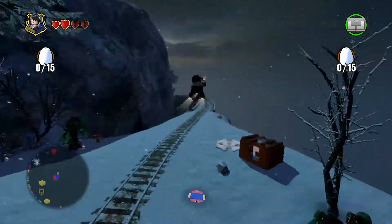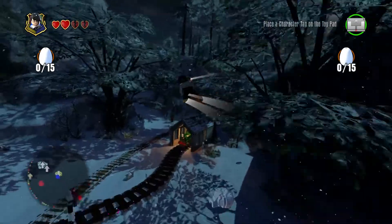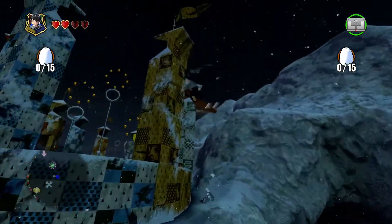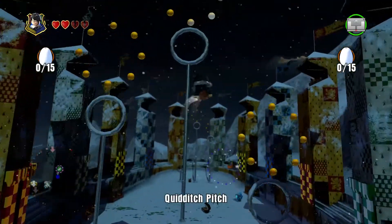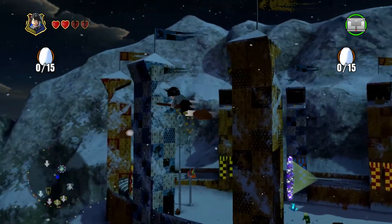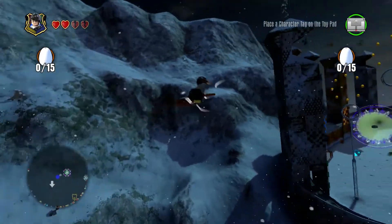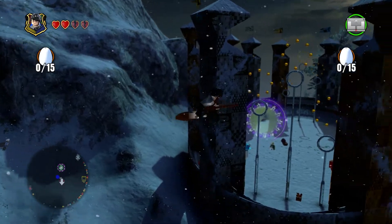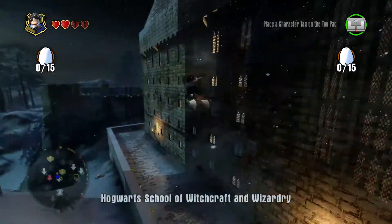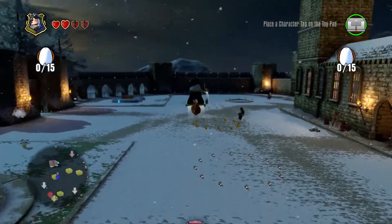Now we're just touring a little bit. I loved how the winged creature just followed the tracks going around the side of the world — the graphics are great, it looks really neat. Now we go up to the Quidditch pitch and fly around it so you can get a better look. Then we're going to fly around Hogwarts for a little bit — the detail and the graphics just make this a really rich world.